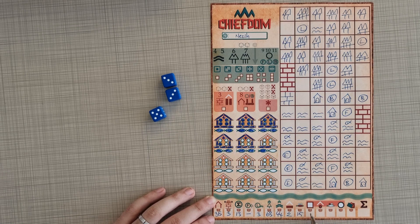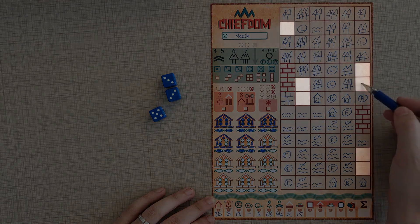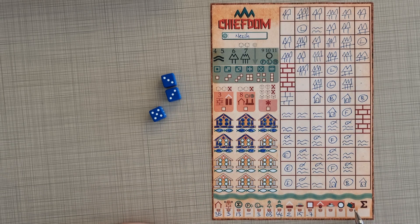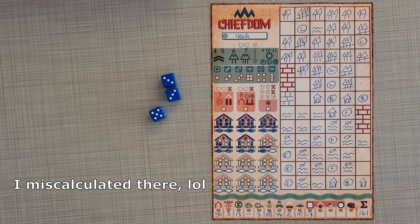Then you start losing points — lose one point per empty square: one, two, three, four, five, six, seven — minus seven. Do we have an unsheltered person? No — we have all the people sheltered, so it's all right. Do we have hungry people in our tribe? We have surplus fish, so it's all right. Do we have unemployed people in our chiefdom? No. And we didn't use the advanced scoring cards for this playthrough — there are 18 advanced scoring cards; if you pick one or two before the end of the game you add score there. We calculate the total score and you score 161. That is my final score.